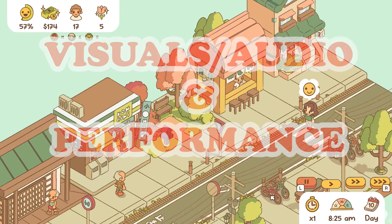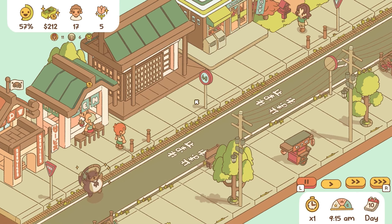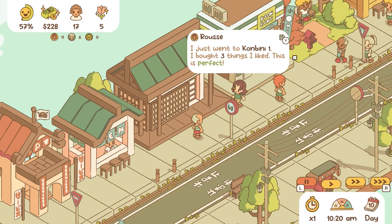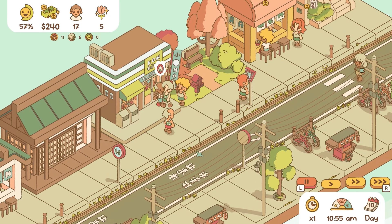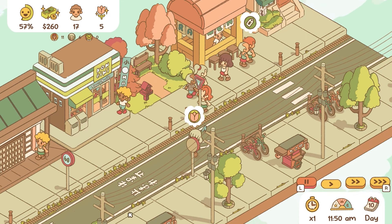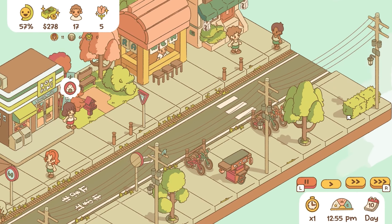The game's art style is a visual treat, featuring soft-toned chibi anime aesthetics that are both adorable and detailed. The simplicity of the visuals allows players to focus on the fun without getting bogged down by complexities. The soundtrack, with its suiting and fitting music, enhances the cozy atmosphere, making Minami Lane a delightful place to spend time. Performance-wise, the game ran extremely smoothly, whether in docked or handheld mode.